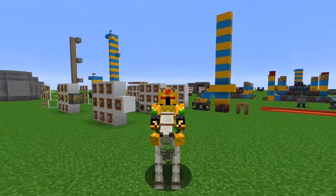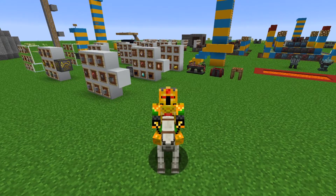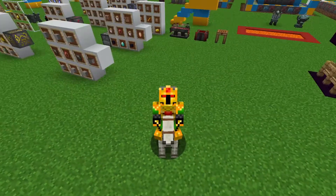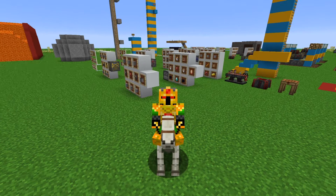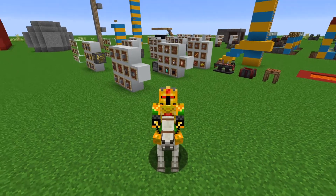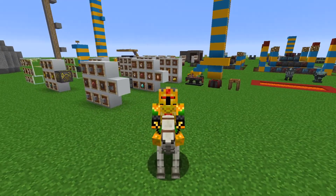Hello everyone and welcome back to another guide for Blood Magic. Today we'll be going over all the new items you can make in your Hellfire Forge now that you have a tier 4 altar. These include the Demon Crucible and Demon Crystallizer, the Greater Tartar Gem, and more sigils. So let's dive right into it.